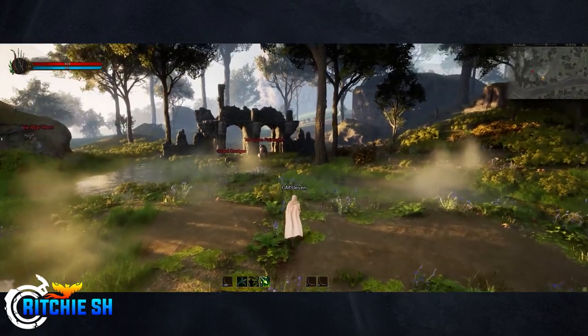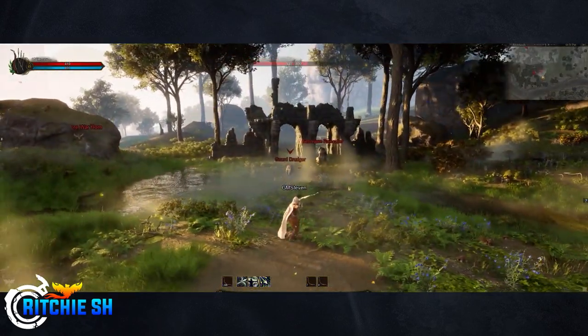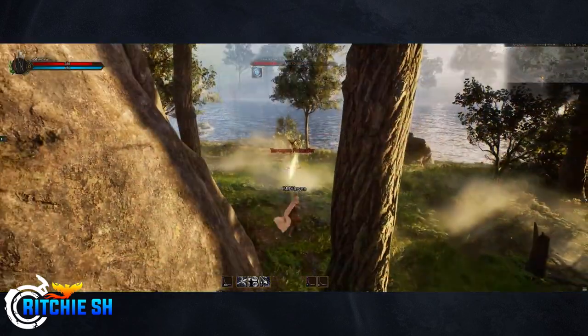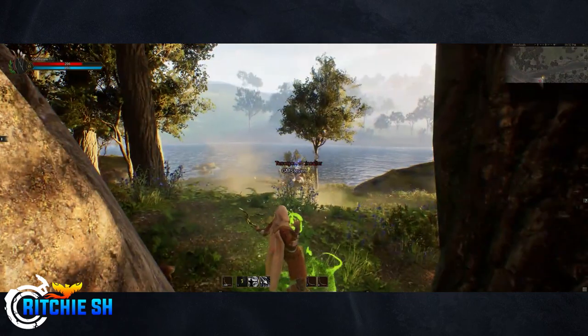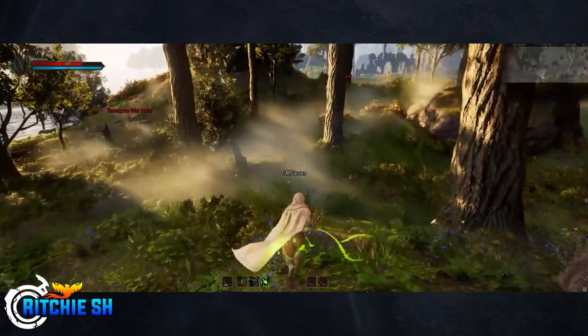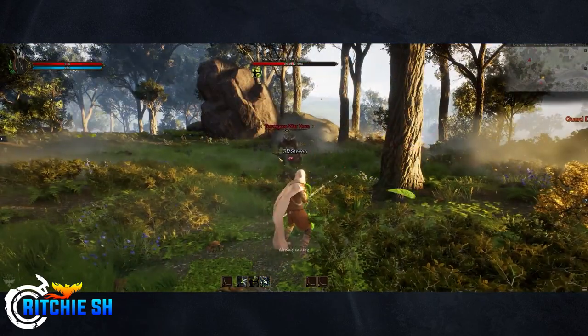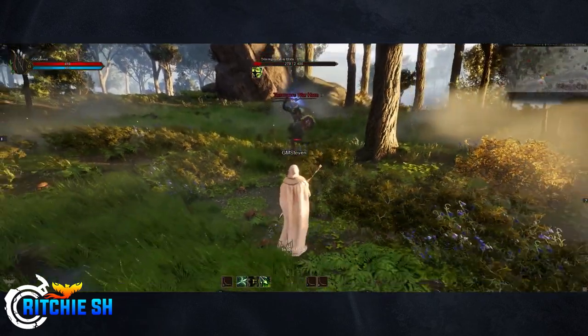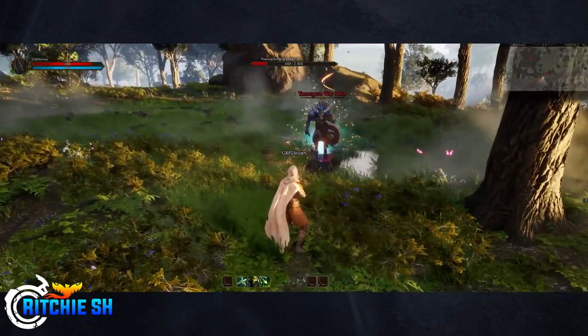We saw three different unique abilities. First is Snipe, a press-and-hold charged attack where you basically snipe the opponent. Then there's Quick Shot, which is number two on the action bar — it shoots what looks like three shots at a time, each doing more damage than the last, with a cooldown that recharges.